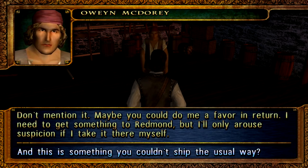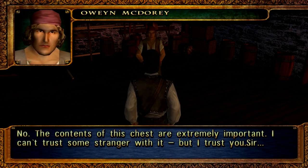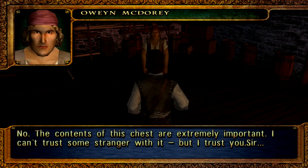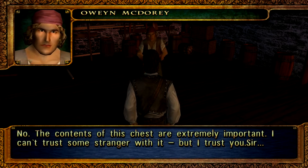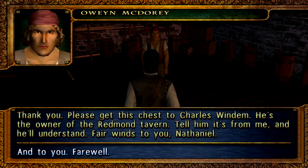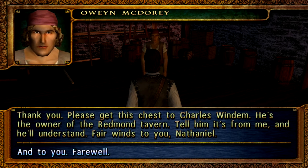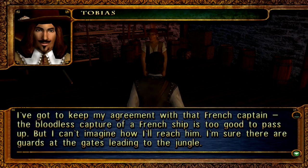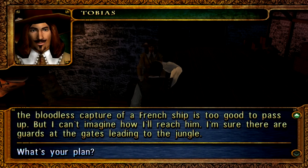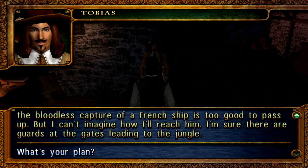Don't mention it. Maybe you could do me a favor — get something to wrap me, but I only advise suspicion if I take it down myself. And this is something you couldn't ship the usual way? No, the contents of this chest are extremely important. I can't trust some stranger with it — but I trust you, sir. Don't even know your name. That's why I ask you to deliver this to the Redmond, if you're willing. After what you've done for me, I can't refuse. Please get this chest to Charles Wyndham — he's the owner of the Redmond Tavern. Fair winds to you, Nathaniel. I've got to keep my agreement with the French captain. The bloodless capture of a French ship is too good to pass up. But I can't imagine how I'll reach him — I'm sure there are guards at the gates leading to the jungle.